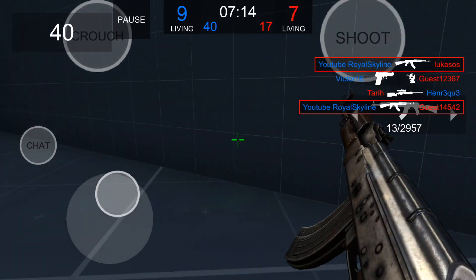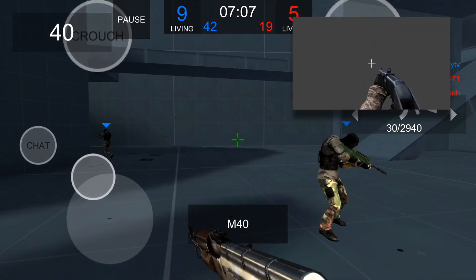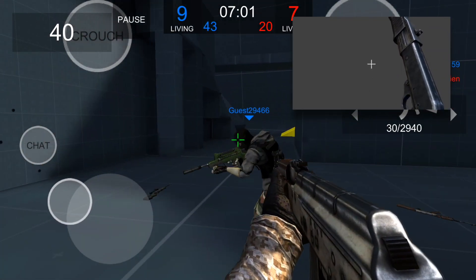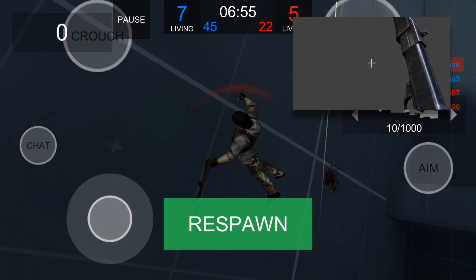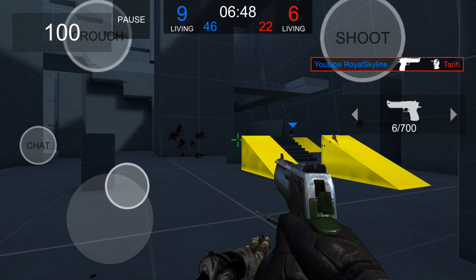They also tweeted out a picture with a link to the 3D model of the new shotgun. This new shotgun looks really cool — hopefully it's not too overpowered. Like other games, if you don't aim down sights they're normally really powerful, so we'll have to be accurate. I've honestly never even seen this type of shotgun before and they didn't include its name.